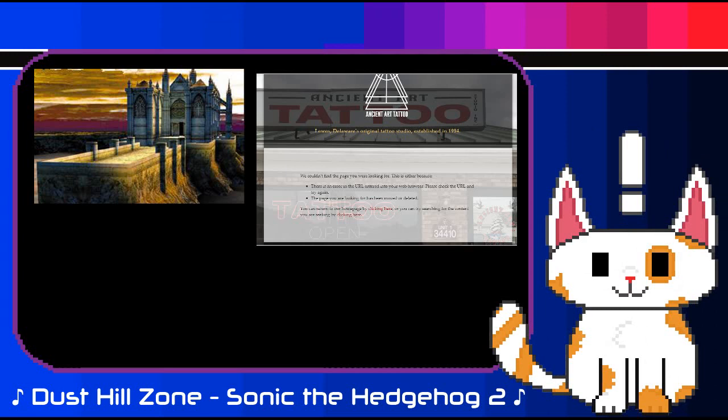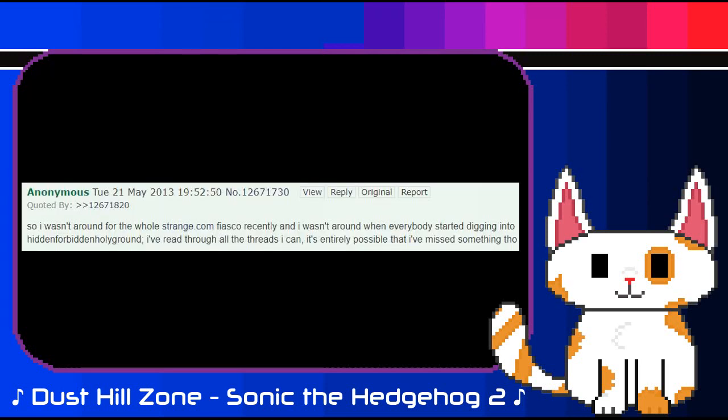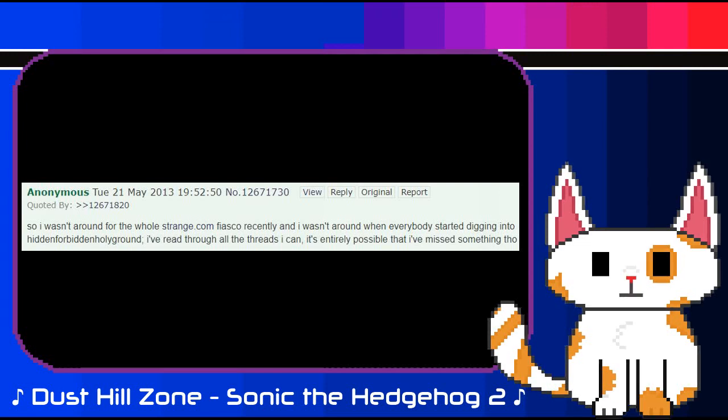Doing some digging, I found that this site in particular, ancientarttattoo.net, predates the hiddenforbiddenholyground site in its entirety, the earliest archived page listed as 2003, with the business itself beginning in 1994. At this point I was incredibly confused, so I searched through more 4chan archives and found a far older thread from May 2013. According to this thread's poster, there had been a spike in interest in digging into this site, although what they are referring to is unknown as I am unable to find any threads prior to this date. However, it would be in this thread that things would take an incredibly strange turn.